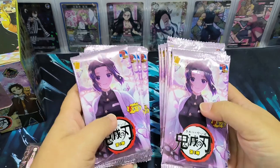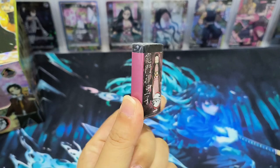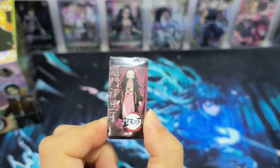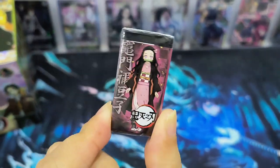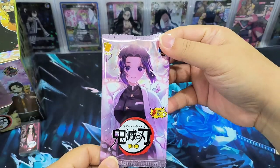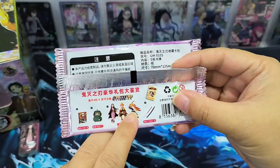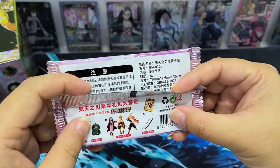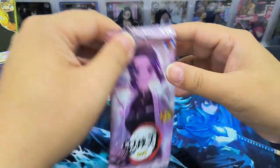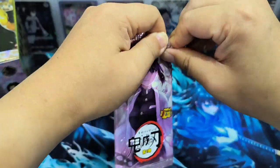Okay, so there are 20 packets here. Oh, there's a souvenir — it's an eraser! Nezuko. So cute, so nice to have an eraser. All the packs have the same design, which is Shinobu. This mentions that you will be able to exchange for some great rewards. Alright, let's start — and as usual, good luck to everyone, good luck to myself. Let's get some good cards!